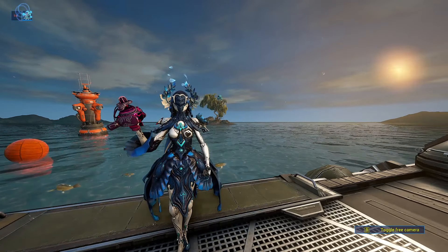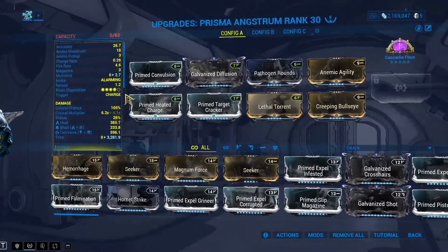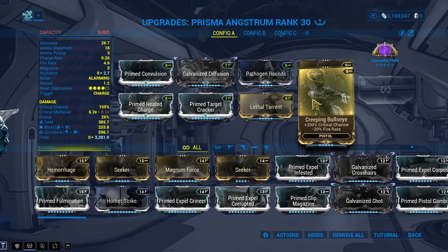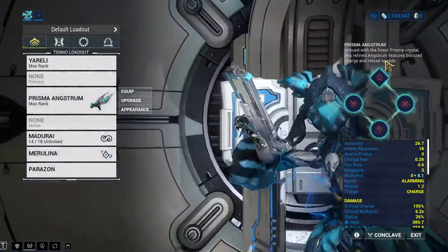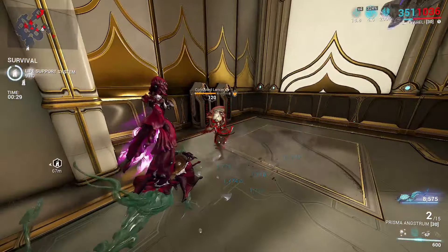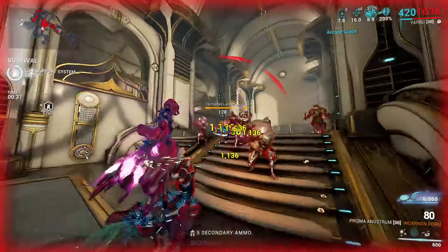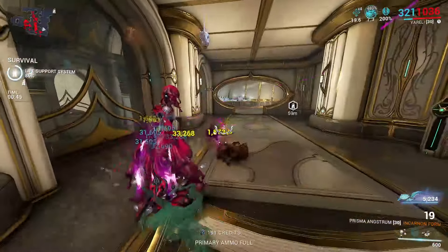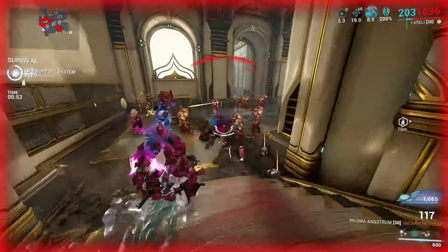Finally, the Prisma Angstrom. This is a very interesting AoE weapon — you have to hit directly with the shot to build incarnate stacks, but it builds them really quickly. It also burns through incarnate very fast because its fire rate is extremely high — so high that damage attenuation from fire rate doesn't really matter. The little fireballs also have almost no sound, which is sometimes concerning because you can't tell if you're firing.